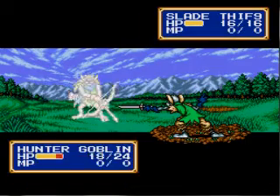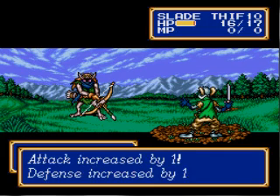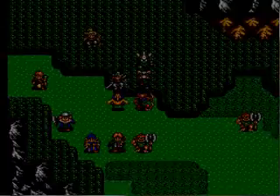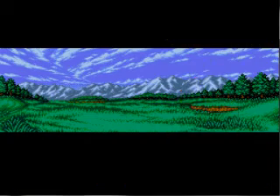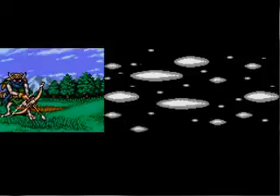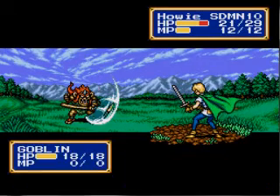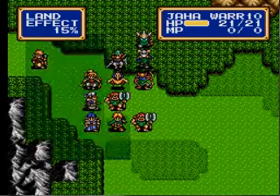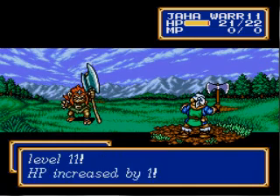Slade, stab him — good job buddy. Well, you're not really my buddy, but whatever. Yeah, we get to show off May — pretty little thing actually. You're attacking the wrong person; you're supposed to attack the guy above you. Dumbass. Good job Jaha, level 11!